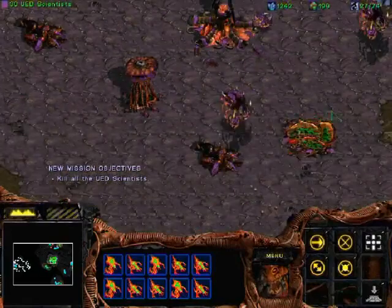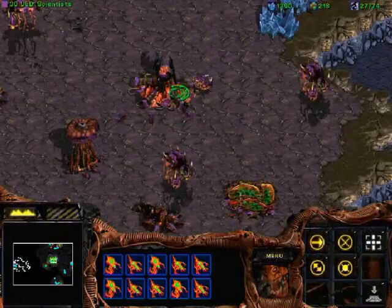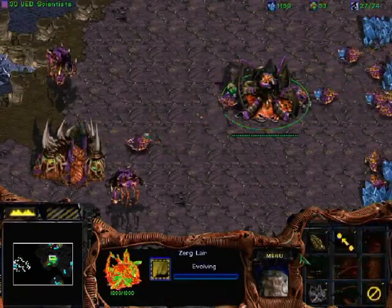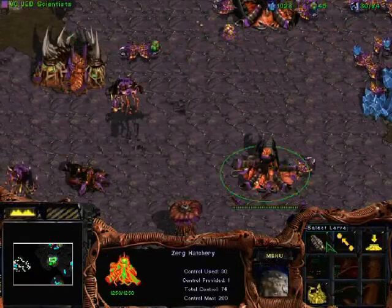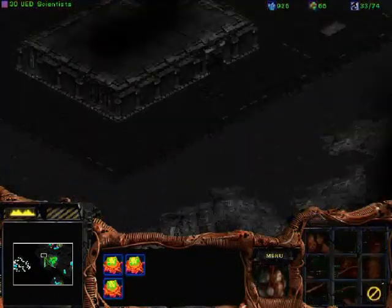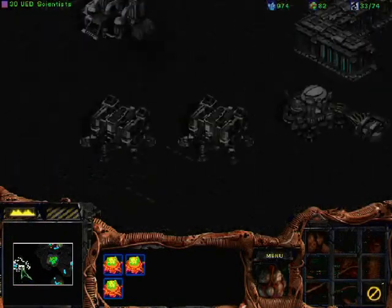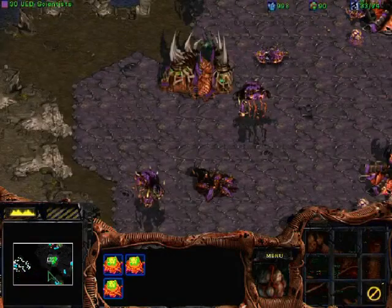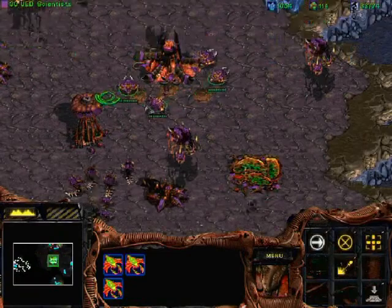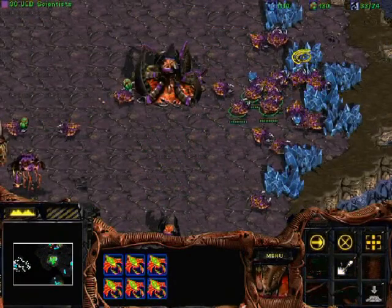Okay, so we are on an island, and we gotta kill some UED scientists. I can do that. Let's get transporting for these Overlords so I can remake my bases. We can come in here. There doesn't seem to be too much in that Terran facility. I imagine this entire area and this entire area up here are all surrounded by Zerg, so I'm just gonna not even bother going there.